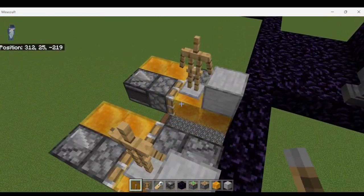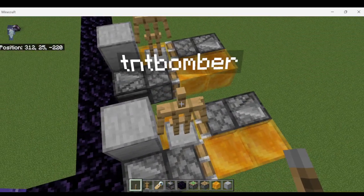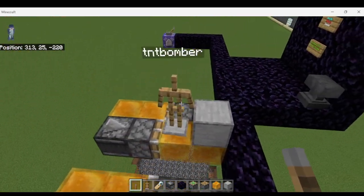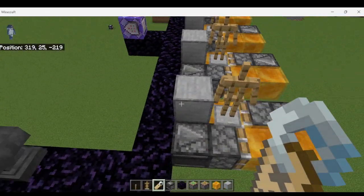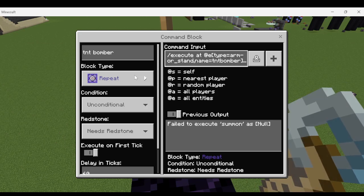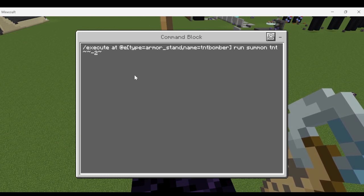This flying machine is not my design — just something I whipped up as an example. We're going to be executing at these armor stands with the name TNT bomber. I took a name tag, put it on an anvil, named it TNT bomber all lowercase, then name tagged all my armor stands. The command block is repeat unconditional needs redstone and the command is /execute at @e[type=armor_stand,name=tntbomber] run summon tnt tilde tilde negative two tilde.